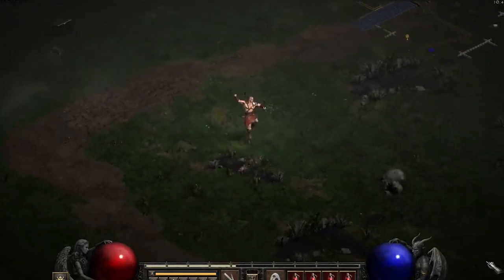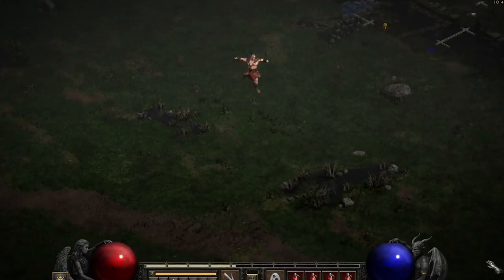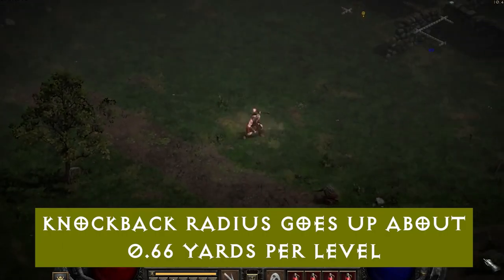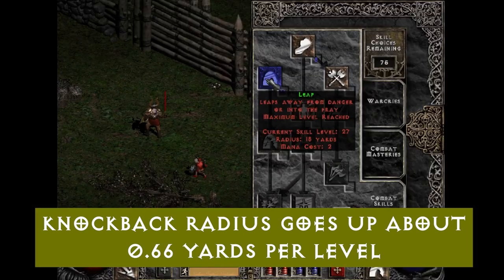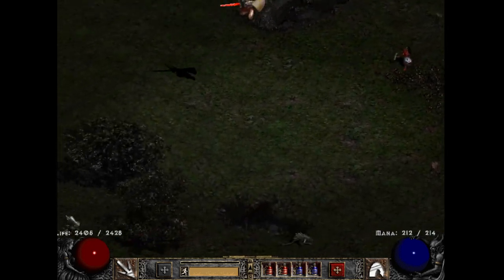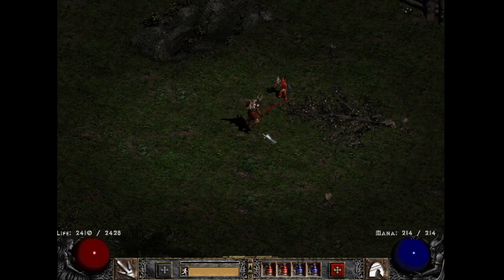The Barbarian skill Leap has a hidden knockback radius. The radius of the knockback effect grows about 0.66 yards per level, so a high-level Leap can knock back a whole screen of monsters. It's just something not shown on the skill description, so I thought I'd include it here.